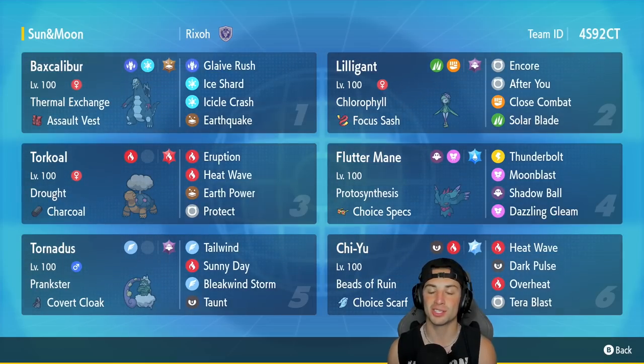If you want to rent this team for yourself, the rental code is in the top right corner. Let's hop on that Regulation D ladder and grab some wins with this Baxcalibur team.